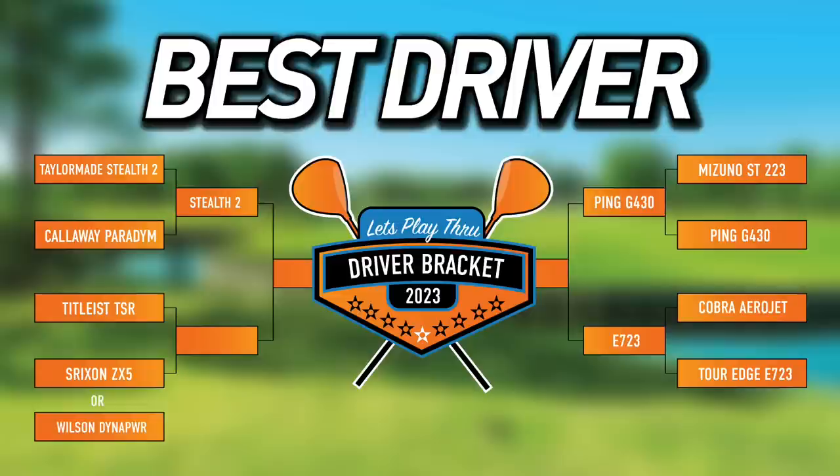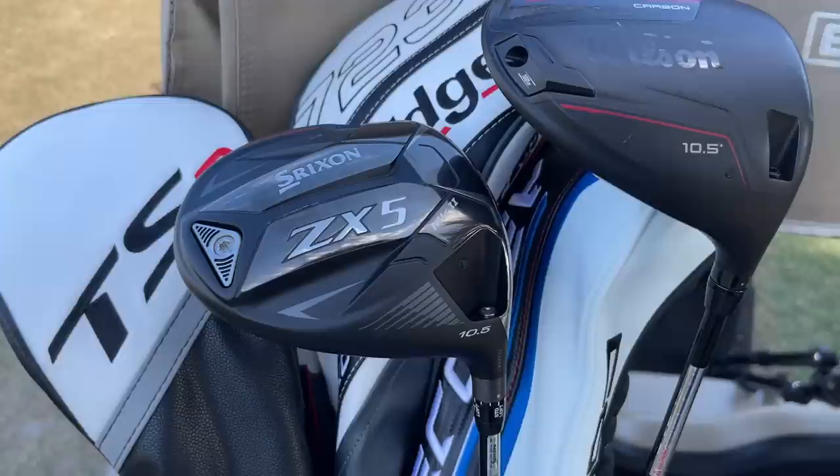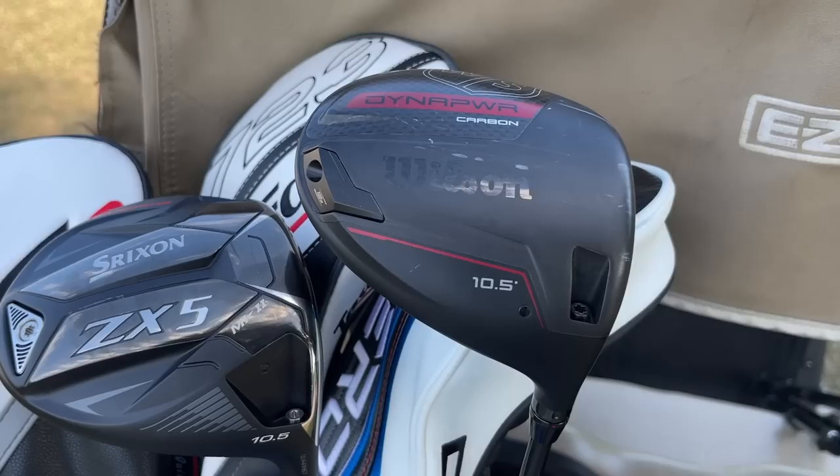Hey, golf people. Welcome to our March driver bracket. We have an unexpected extra match here for you, and I think it's going to be a really good one because in the simulator, these two drivers were so close that it was very, very difficult for me to choose a winner. I did choose a winner, but the fans responded and begged me to put another driver in this bracket. The Wilson Staff Dyna Power up against the Srixon ZX5 Mark II.